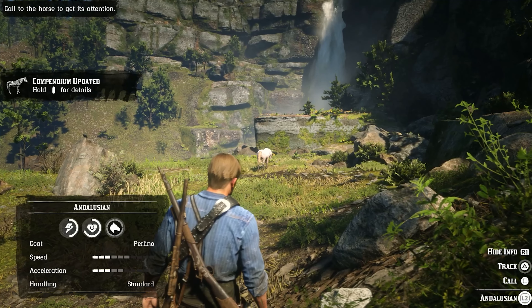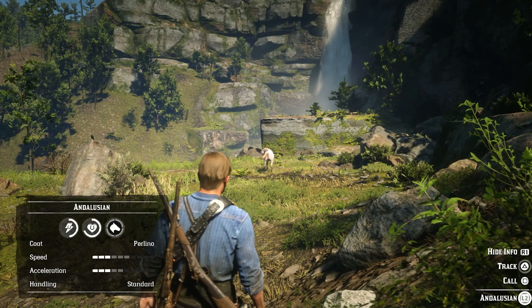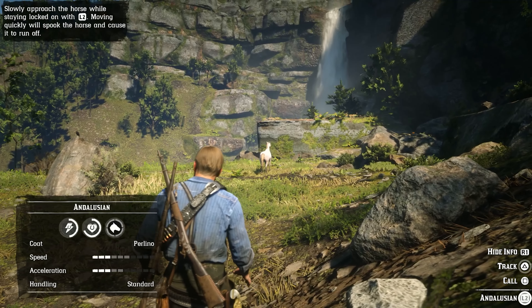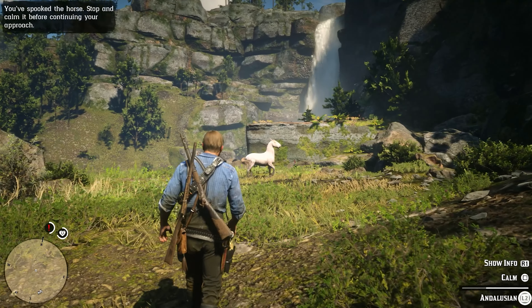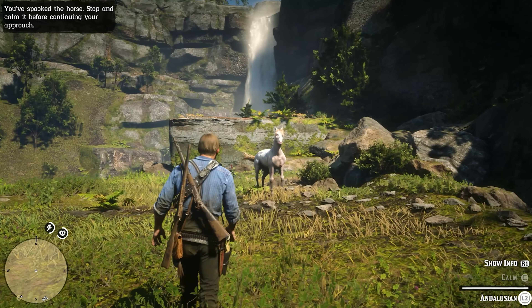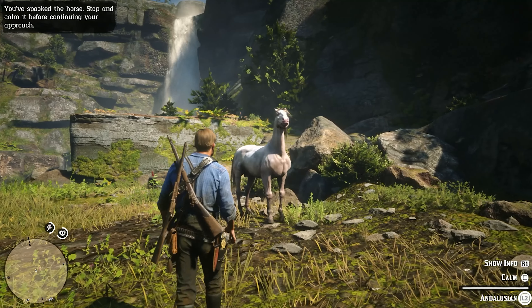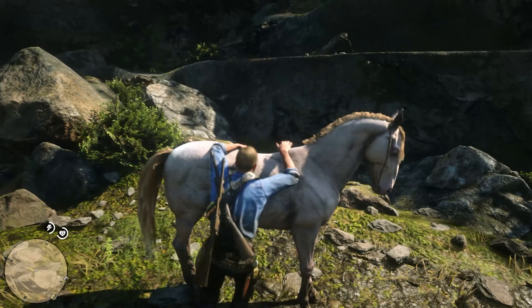It has the best speed and acceleration of 3, which may not seem too great at face value, especially for races or the Daily Challenge, but they can easily be upgraded with some good saddle and stirrups. It will be available in free roam in chapter 2 once you open the stables during the early mission called Exit Pursuit by a Bruised Eagle.